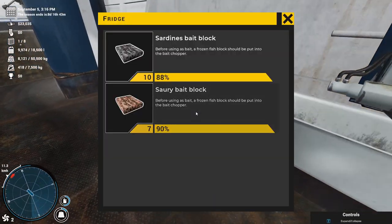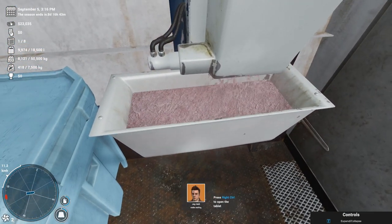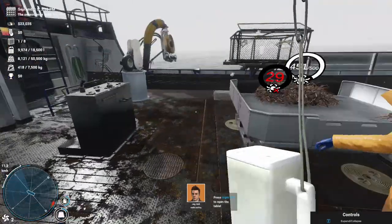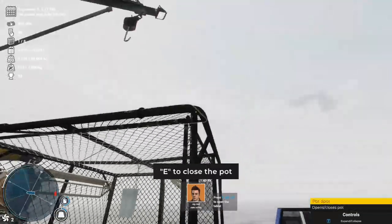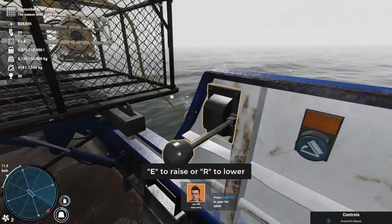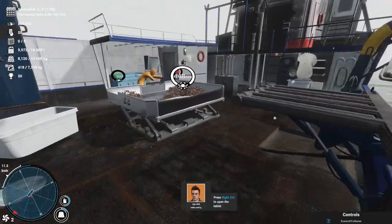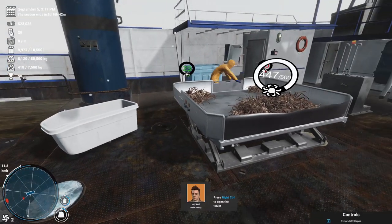I might actually use a sardine block this time — it's a cheaper bait but I'm not sure whether or not it makes any kind of difference to be honest. Let's throw that there, throw that there, and we are ready to launch. Lower that. He can just stay on sorting. Let's get the tote.